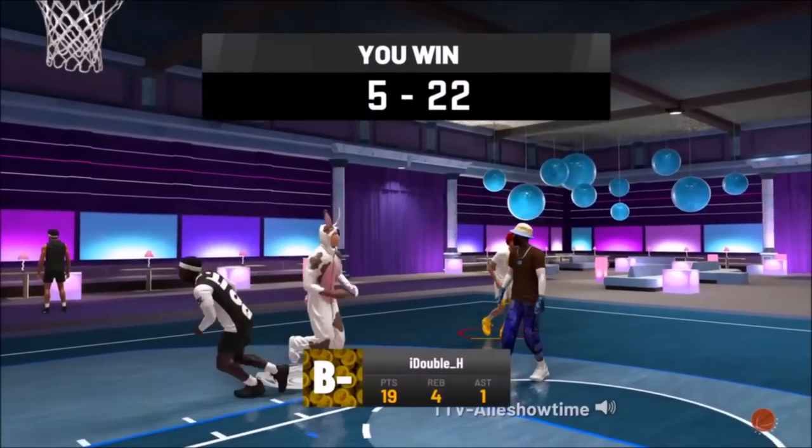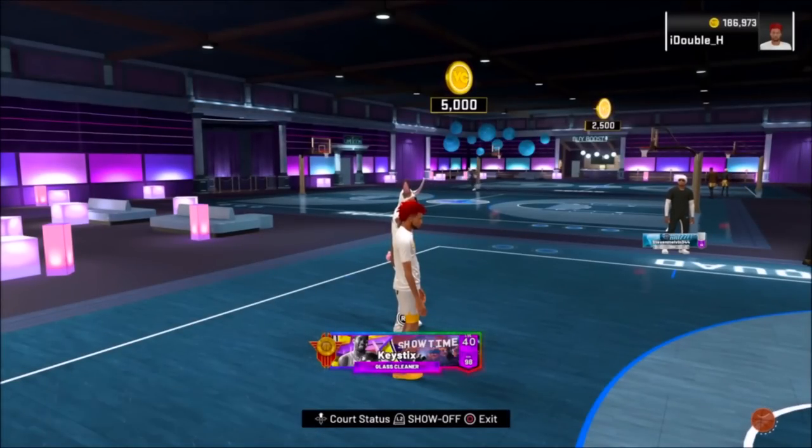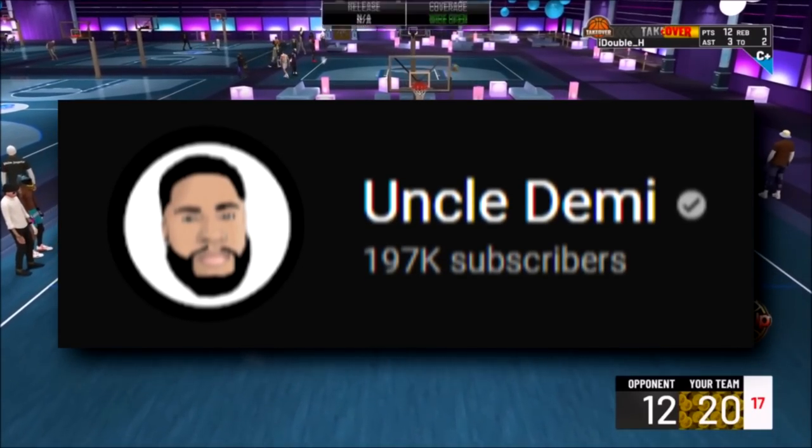For dribblers, he said the key badges for small guards that are going to be very nasty and absolutely break down defenders are ankle breaker, killer combos, and mismatch expert. He said the combination of those three badges is going to be absolutely nasty. That was everything Uncle Demi, who tested the game, and a couple other people that tested the game had to say. If you guys want to look at Uncle Demi's channel, he's been talking about some of this stuff — I'll leave a link in the description.